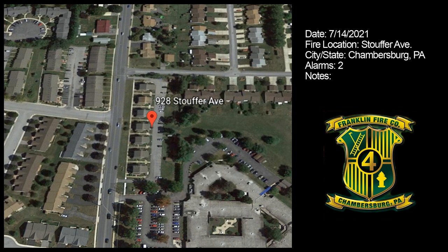Chief 1, Tower 1. Single call from the apartment building advising fire coming from the upstairs neighbor's apartment. They are not home. She is currently evacuating. 928 South, apartment number 4. Copy.